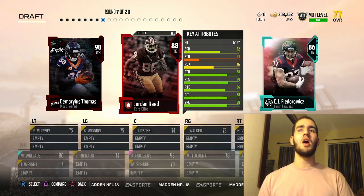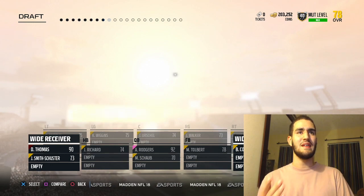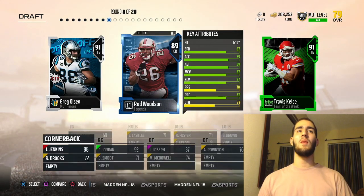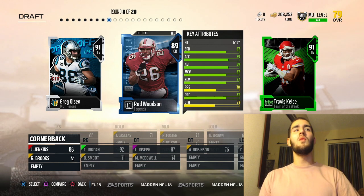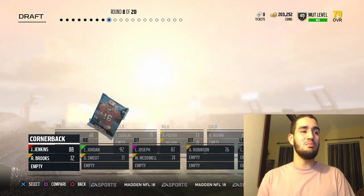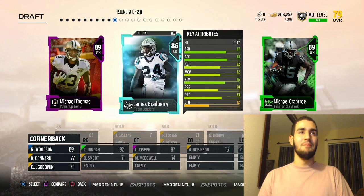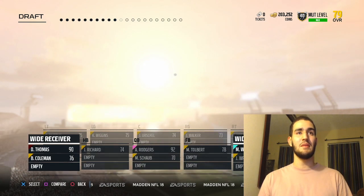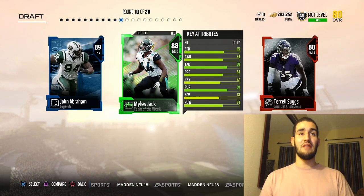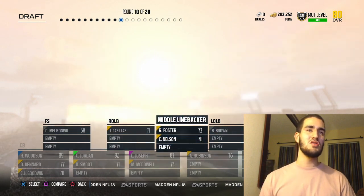Round number seven, we are going to get two tight ends but I already have one, so we're going to take Demarius Thomas — that card is actually pretty good. Round number eight, we have two tight ends again. I already have Gronk, so Rod Woodson right here — I do not want to take him but I have to. Round number nine, I'm taking Michael Thomas. I really like him, he's having a phenomenal year. Round number ten, we are going to take a user in Miles Jack.